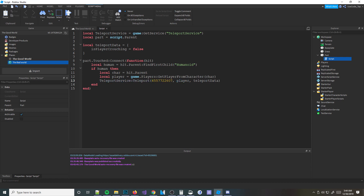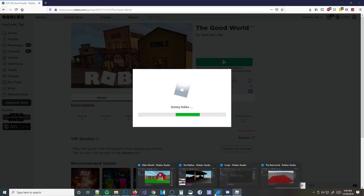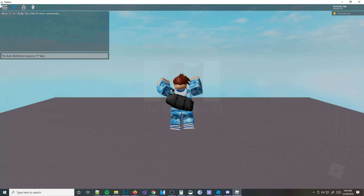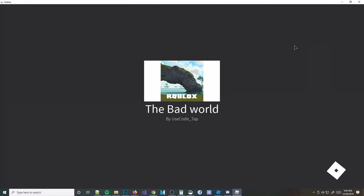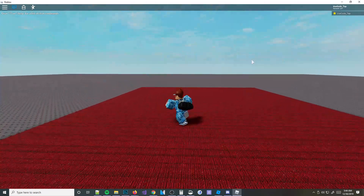Now that we have that, I'm going to go ahead and hit File and publish this, then join the game. Also worth noting — TeleportService doesn't work inside Roblox Studio, so you need to publish your game and join in the actual Roblox client. So that's our teleport part right there. I'm going to go ahead and touch it and we should teleport. There we go — we're in the underworld now. It worked just like we wanted. It is that simple.